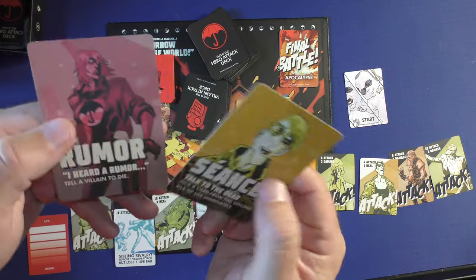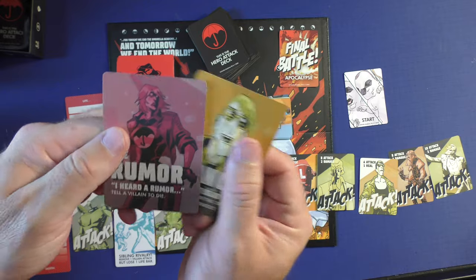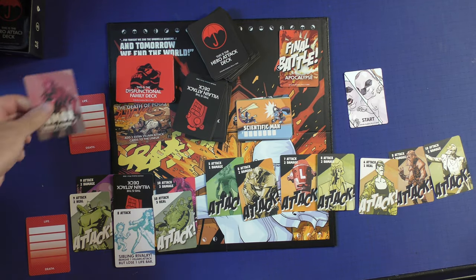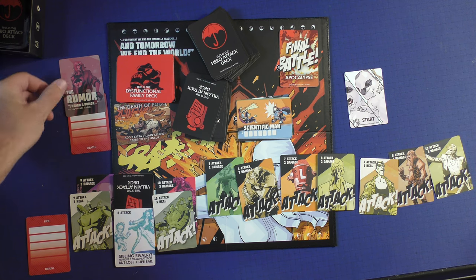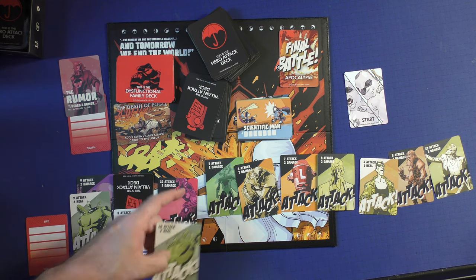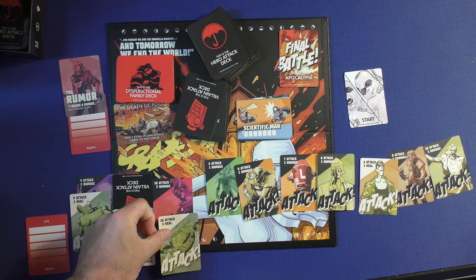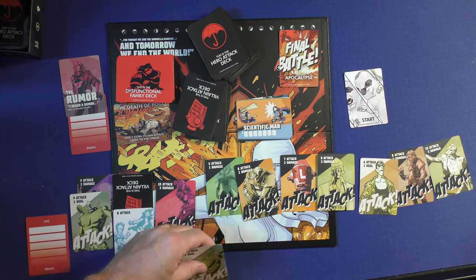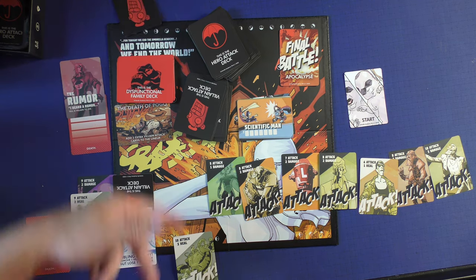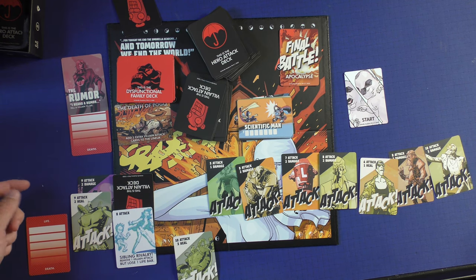Each of the characters also has special powers. After you get through the whole list, you can play one of the special powers they have. Rumor says 'tell a villain to die' — she can give up one of her life points. It always costs her life points to use this and just kill somebody outright. So maybe I want to use this card to heal earlier, knowing later Rumor will just kill that villain outright based on her power.